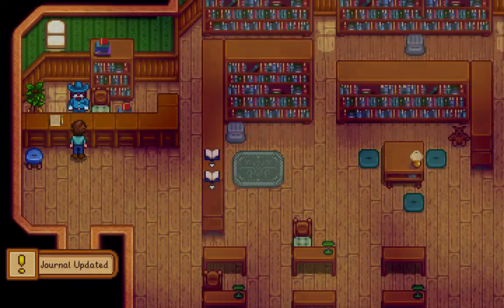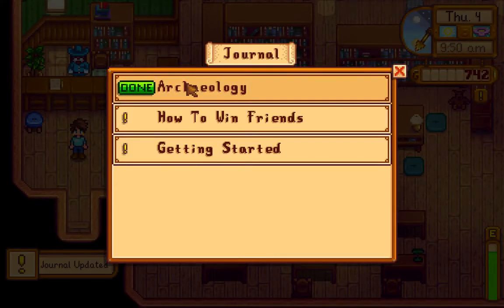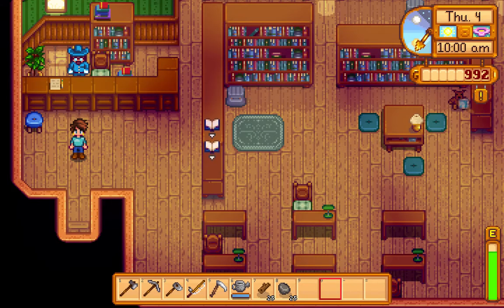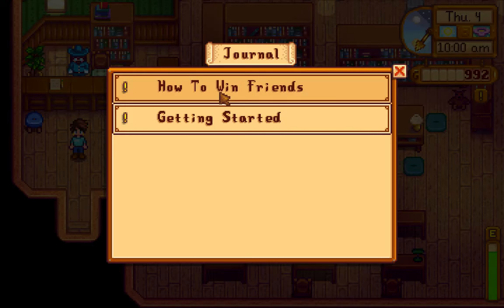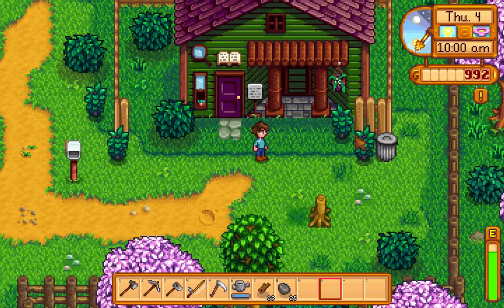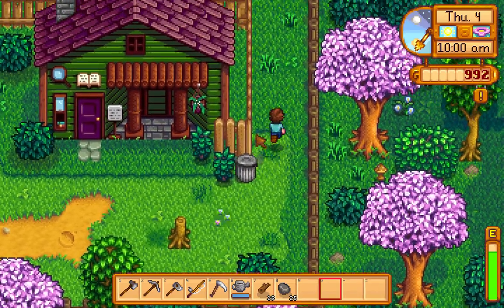Okay, so we got a new journal entry — Archaeology. Oh, so we get a bit of cash, almost a thousand dollars. Alright. Now we do have this 'How to Win Friends' thing, so I think I might give someone a gift.